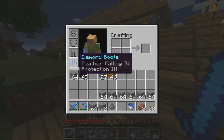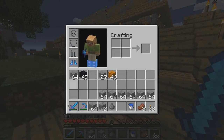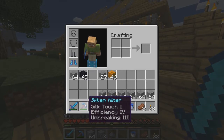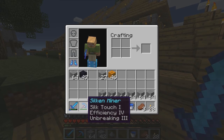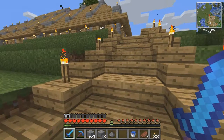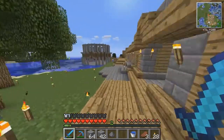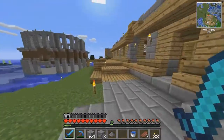Let's see what I've got now: Feather Falling 4 and Protection 3, Fire Aspect 2, Sharpness 3. And the Silken Miner - yes, I have named it. Silk Touch, Efficiency 4 and Unbreaking 3. Yeah, baby.